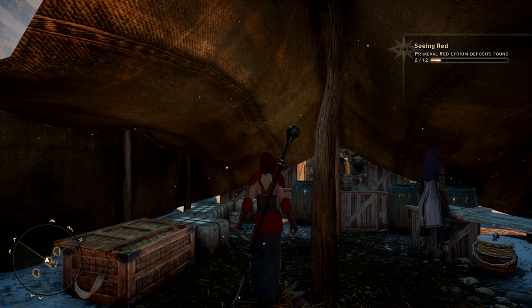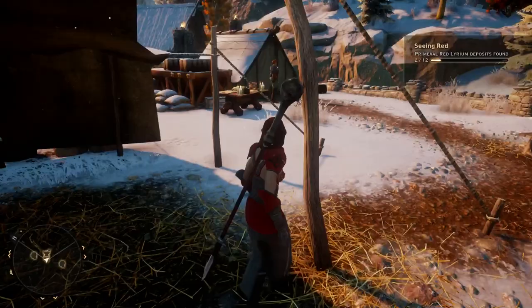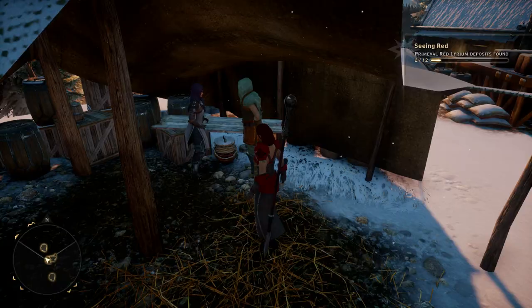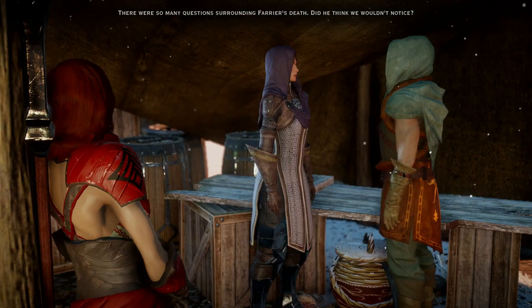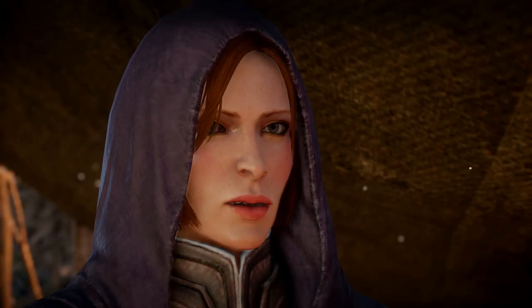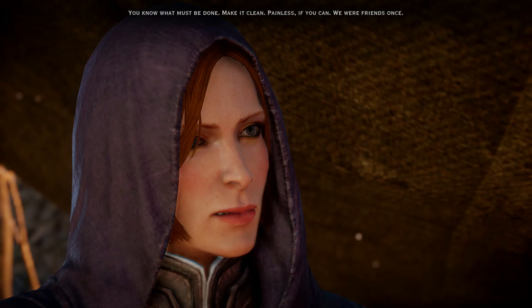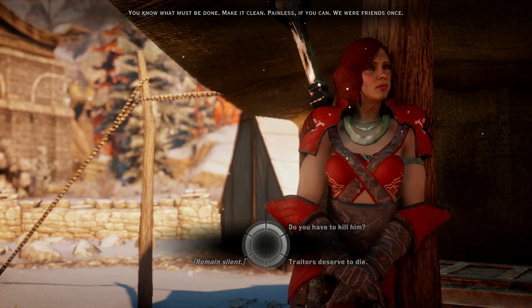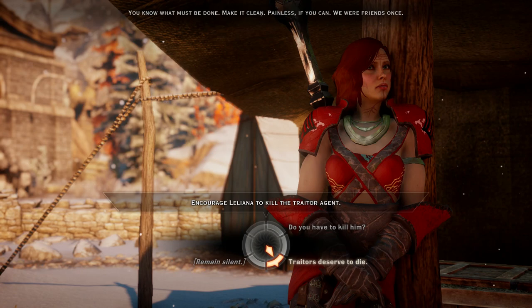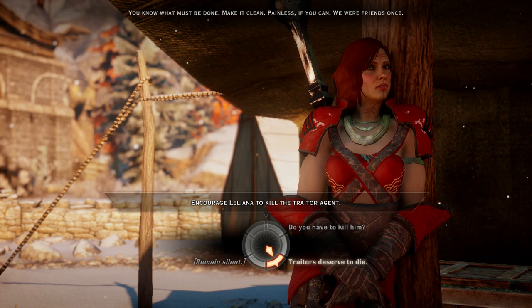Man, I love Leliana. Butler has stood on us - I hope my hunch was wrong. You knew him well? Not as well as I thought. Show me the report. I can't talk to her more. There were so many questions surrounding Farrier's death. Did he think we wouldn't notice? He's killed Farrier, one of my best agents, and knows where the others are. You know what must be done - make it clean, painless if you can. We were friends once. Okay, I didn't expect this. I thought we were just going to get to talk more. Do not interfere - stop Leliana from killing the traitor agent. Encourage Leliana to kill the traitor agent.